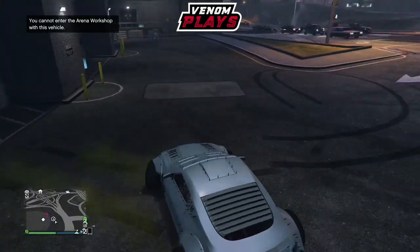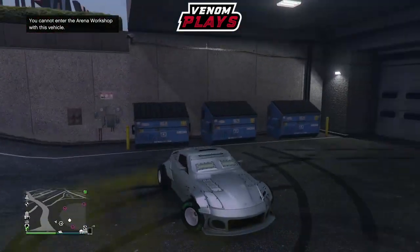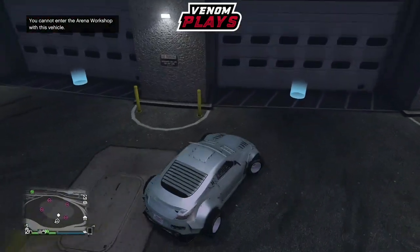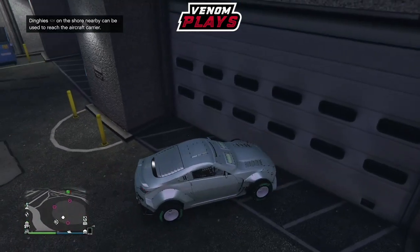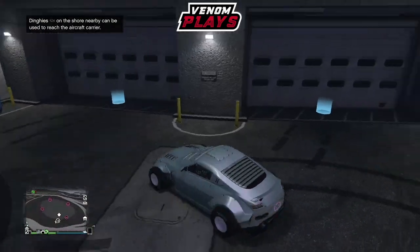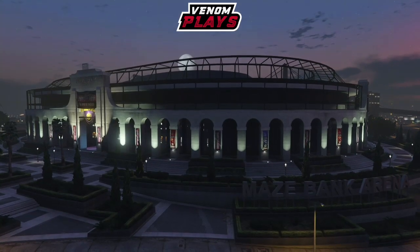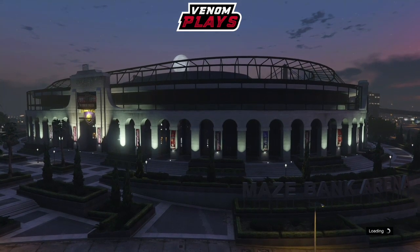Then simply get back inside the car again and change one thing on it — the cheapest option — just to ensure that it 100% saves. That way, when you go to a new session or restart GTA, you will still have the upgrades on the car. And just like that, you have done the car to car merge glitch — very, very easy in GTA 5 Online.